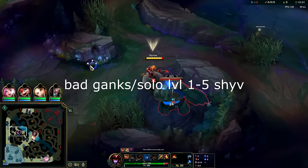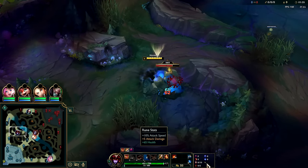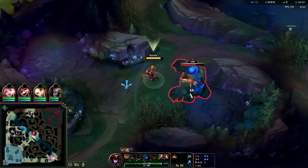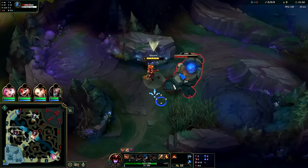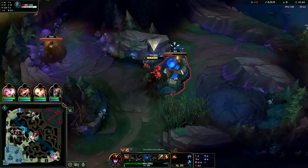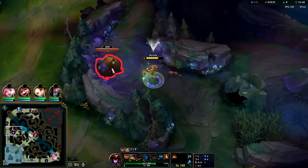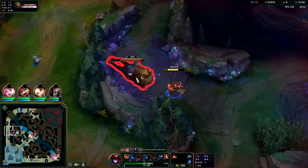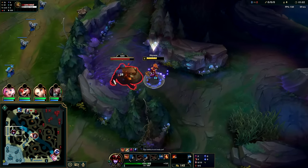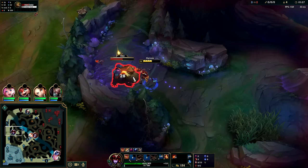There's no getting around it — her first five levels are terrible. For runes, take Dark Harvest, Sudden Impact, Eyeball Collection, Treasure Hunter, Transcendence, and Gathering Storm, with attack speed, AP, and flat health. Scaling health is okay but you mainly need to survive the early game, which is why you take Ignite to give yourself more solo defensive power in your own jungle. Start Q at level two, auto into Q.